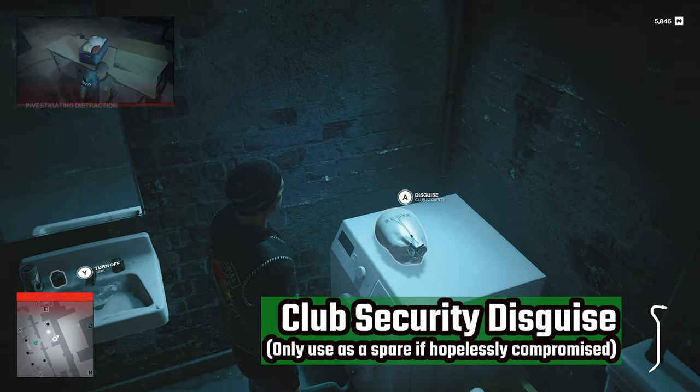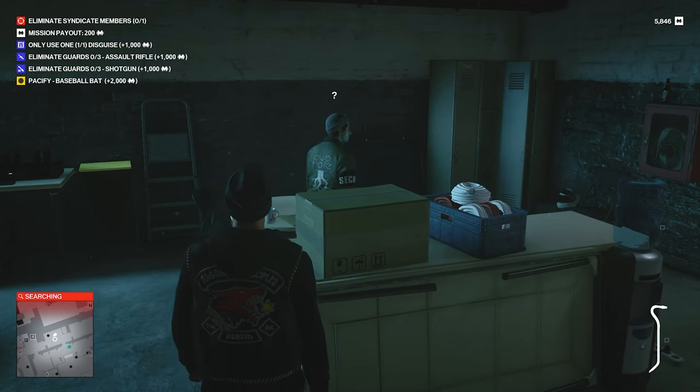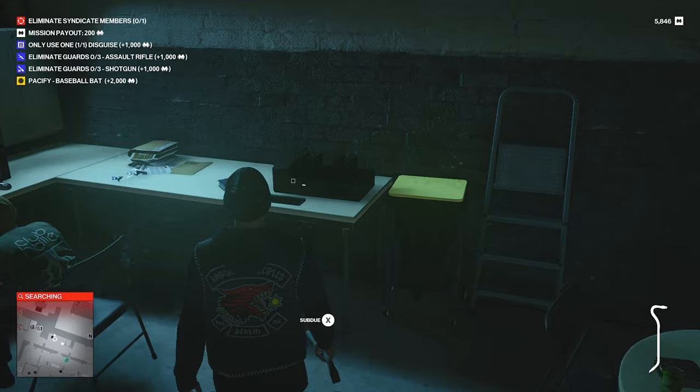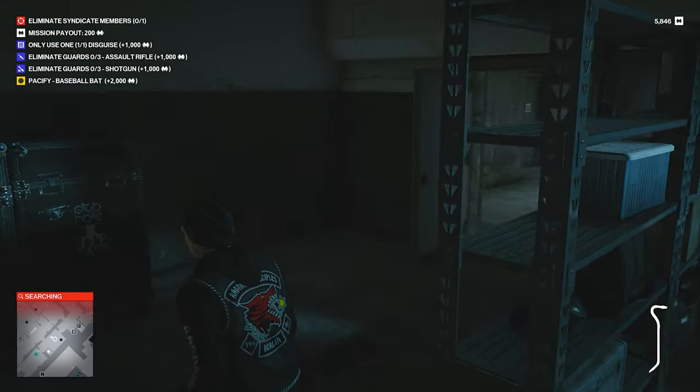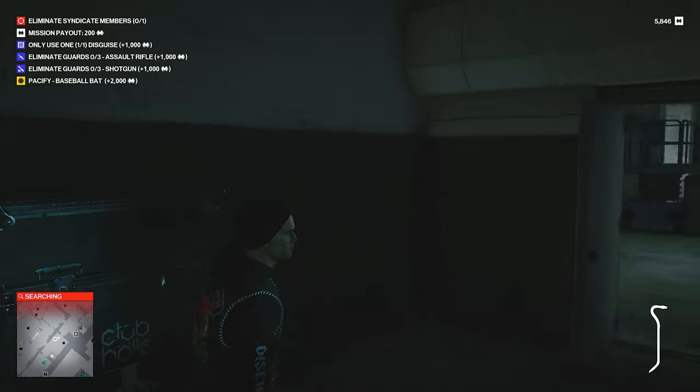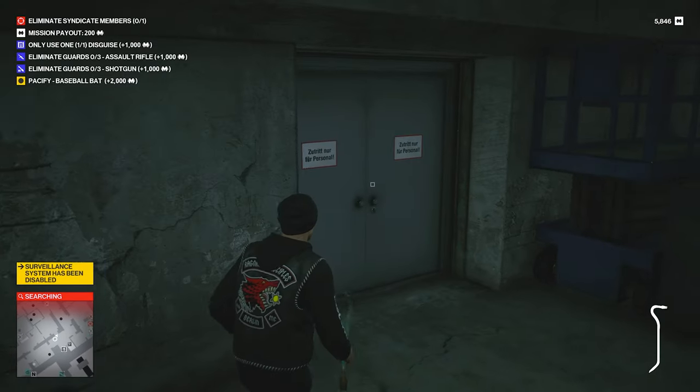Turn this sink on — it's going to pull one of the guards over. This is just an extra disguise in case your biker disguise gets compromised. Then destroy the surveillance and head back the way you came.